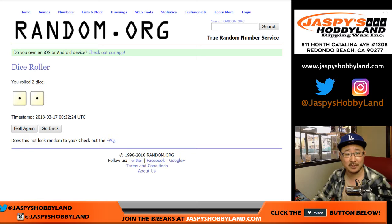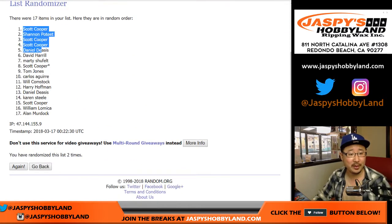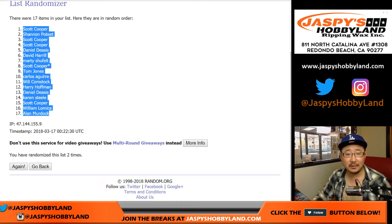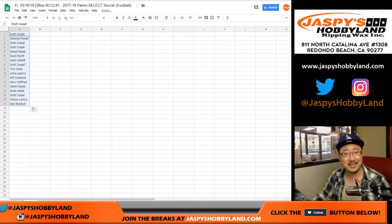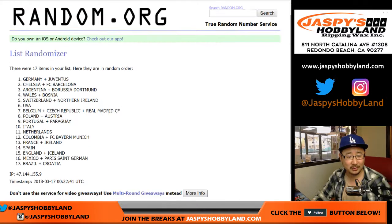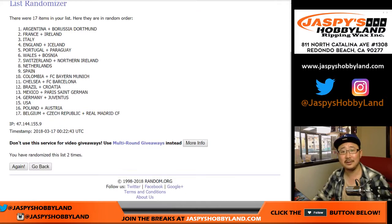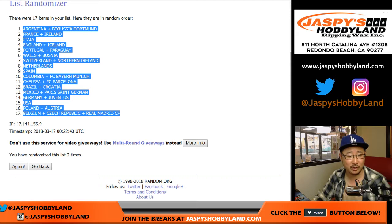Let's randomize each list. Snake Eyes, two times. One, two. There you go — Koop down to Allen. I kind of wish all the randomizers were this easy. There's one and a one, two times for the clubs and countries. Argentina and Borussia Dortmund down to Belgium, Czech Republic and Real Madrid.